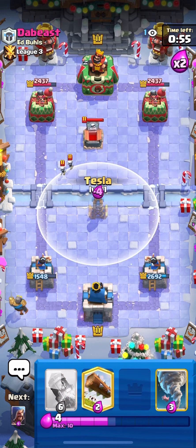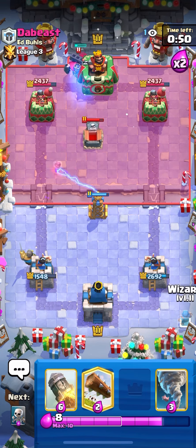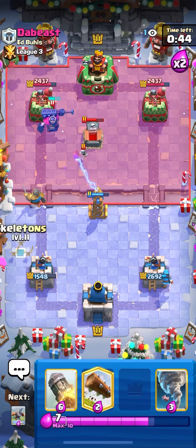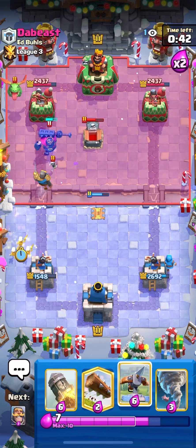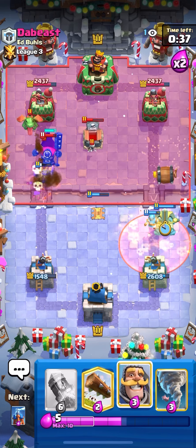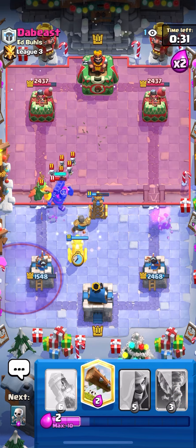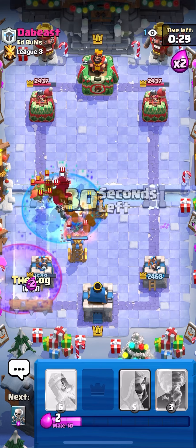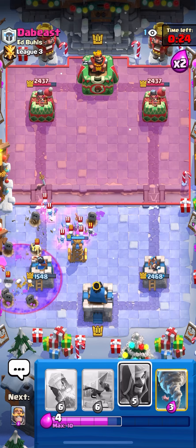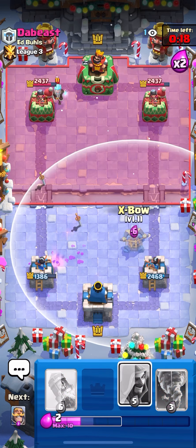That's actually really good, because I'm going to want to go to the right lane anyway. If I play X-Bow on the left, it's just a free Poison for him. I'm just gonna go Knight in the back on the left side, and then Tesla in the center. He's going Skeleton King in the back. I'm gonna go Wizard in the opposite lane so he cannot Poison my weaker tower. I kind of have an awkward hand here. That was really bad — I should not have gone X-Bow right there, but I thought he wasn't gonna Poison that Wizard. Kind of unlucky timing.